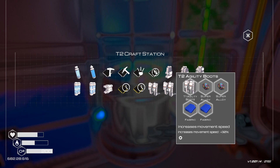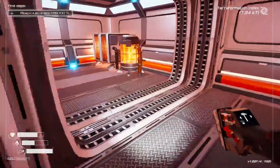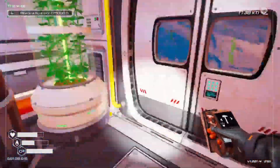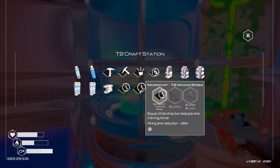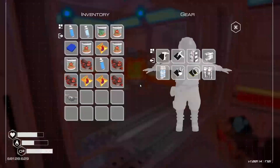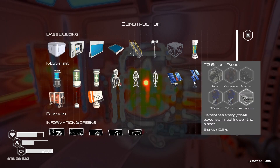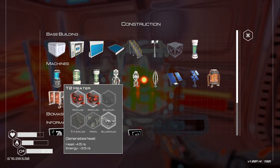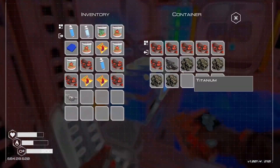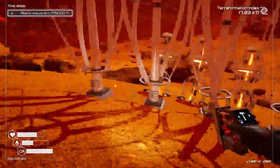Screw it, I'm getting T2 agility boots — how fast is it? It's okay, it's alright. What else did we unlock? T2 mining speed — it needs super alloy which I don't have. T2 solar panel — yes! What do I need to make T2 solar panels? Not a lot, actually — oh it needs aluminum which I kind of need for more heaters. Silicon, titanium, and iron — I need to get some iron then.